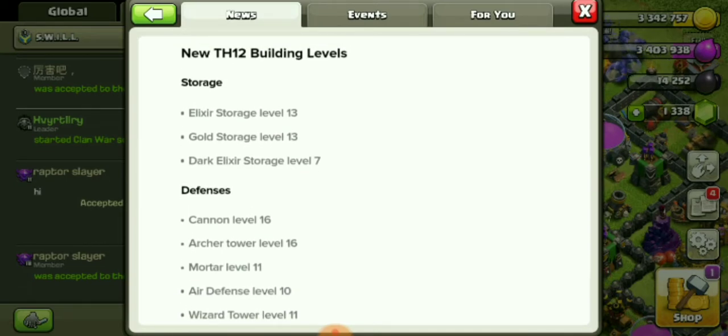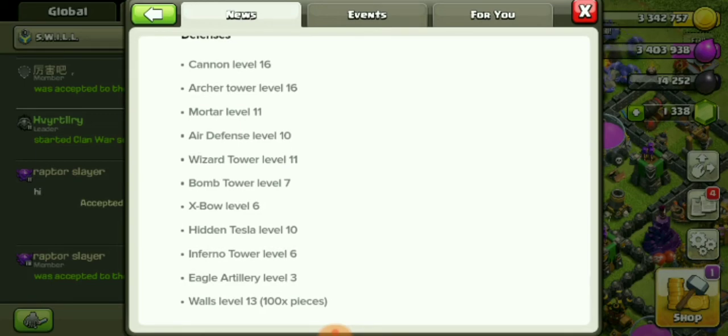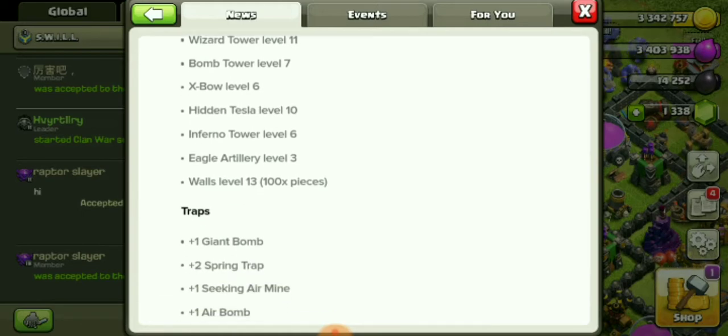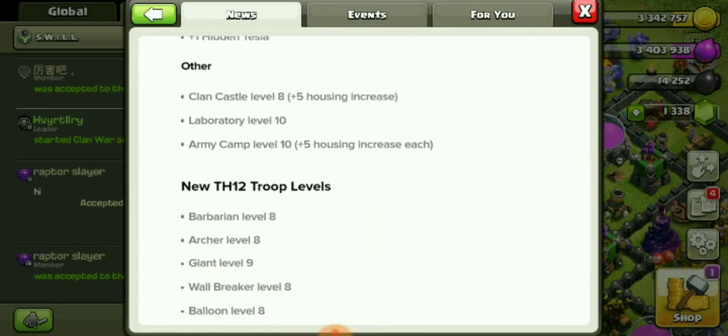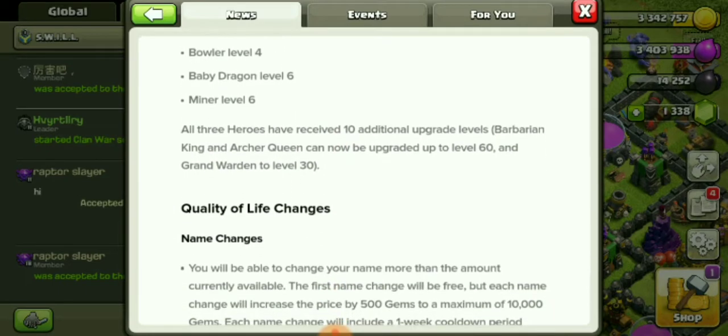Town Hall 12 building levels: Elixir Storage level 13, Gold Storage level 13, Dark Elixir Storage level 7. Defenses: Cannon and Archer Tower up to level 16. This is a lot — this is a massive update. PEKKA can go to level 8, all three heroes have 10 additional upgrade levels — Barbarian King and Archer Queen can be upgraded to level 60, and the Grand Warden to level 30.